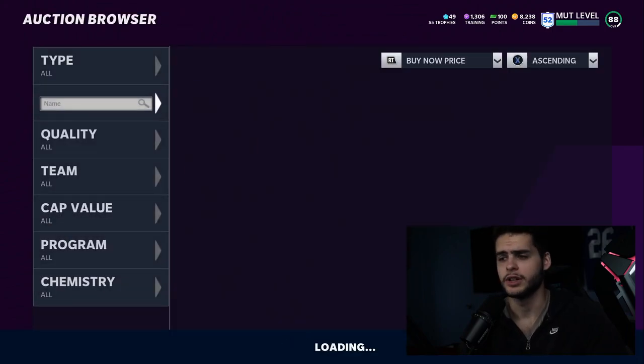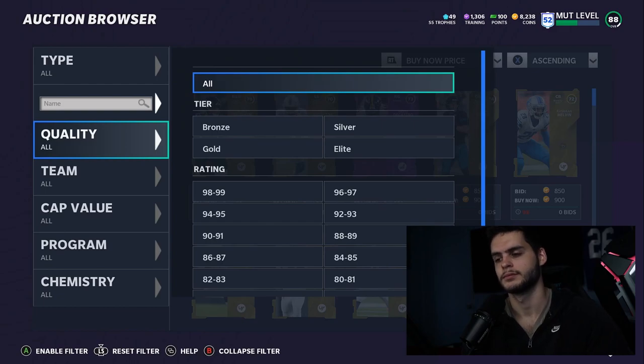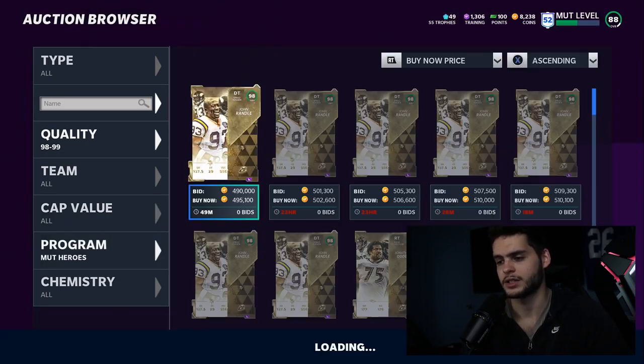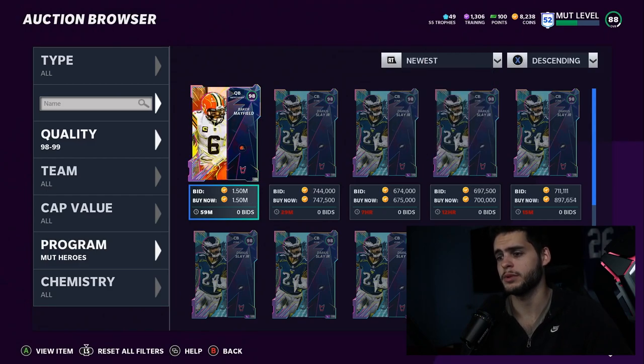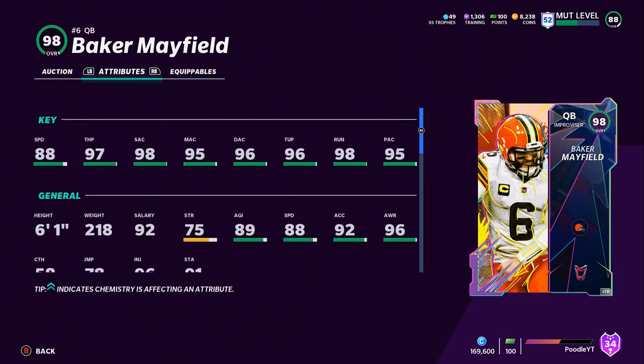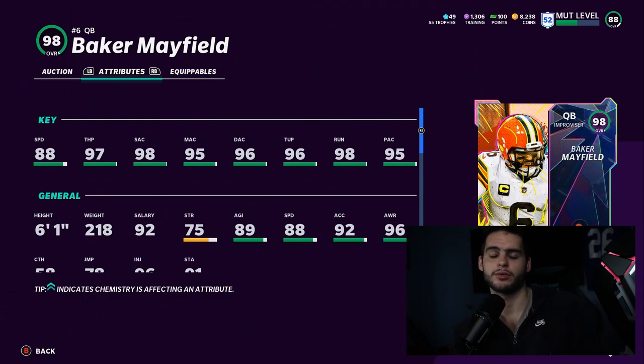Heading over to the auction block — Baker Mayfield is up, which is actually surprising because typically stuff like this isn't up yet. His card art looks great. Baker Mayfield cannot be powered up, which hurts him, but he has 88 speed, 97 throw power, 98 short accuracy, 95 medium accuracy, 96 deep accuracy, 96 throw under pressure, 90 throw on the run, and 95 play action.